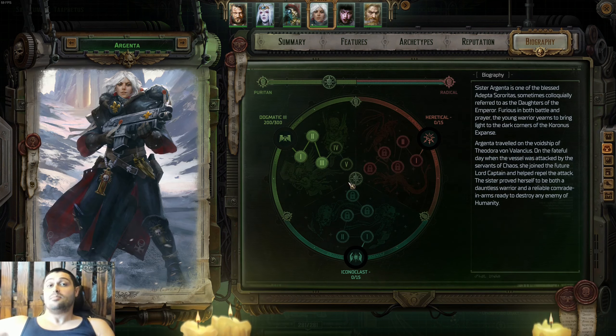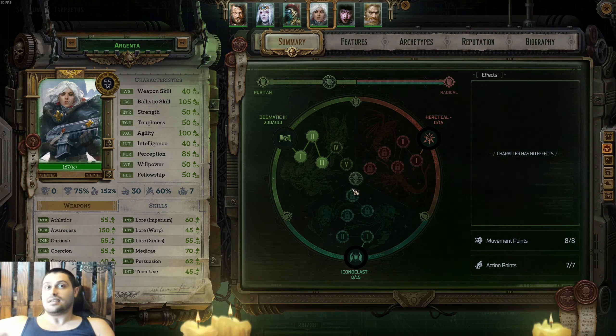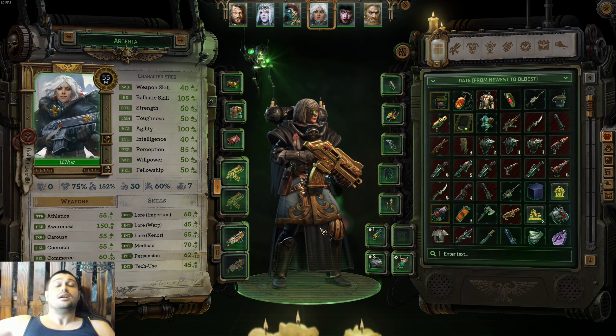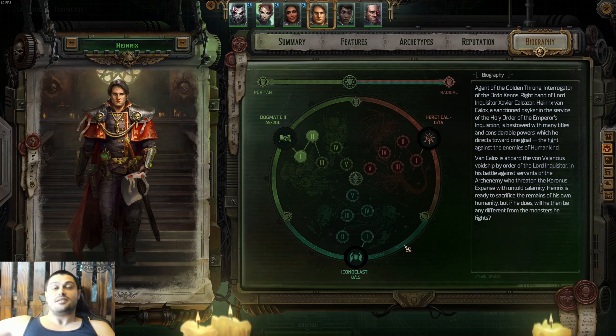On spot number five: Sister Argenta. From the best companion in the game in pre-release, she's now on spot five because others are just stronger. Argenta is a bit weaker early on but scales very solidly into mid-game — Act 3 onwards — and becomes completely insane in Act 4. You need a Demolitionist in your team: someone to do burst damage and reach enemies far away to clear the remains from Cassia. Argenta does that perfectly. And there's nothing sweeter than 10 crits with a bolter in a row. Argenta takes spot number five.